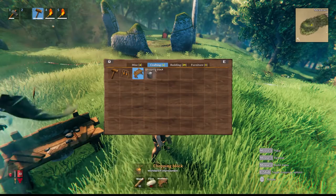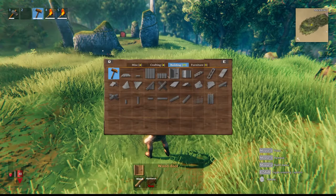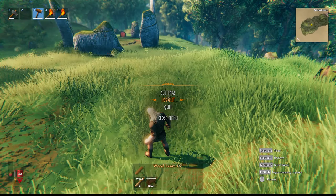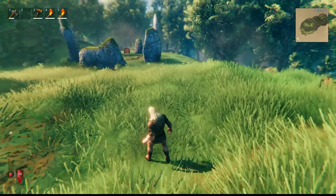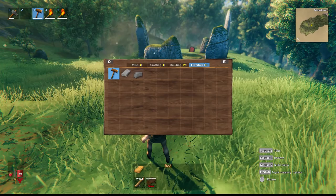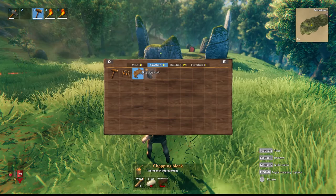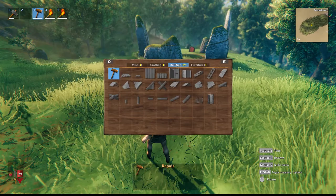To get back to the main build menu when you have something selected, just right-click to go back. You have a chest, a bed, tons of building options. Under crafting you have workbench improvement which upgrades your workbench to level two so you can craft better items. There are also miscellaneous items. One useful thing: if you place a workbench you can use the repair option to repair items by clicking them - it restores them to a newer texture and costs no materials.